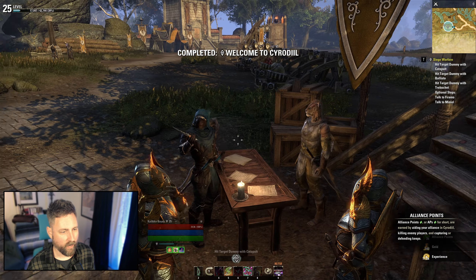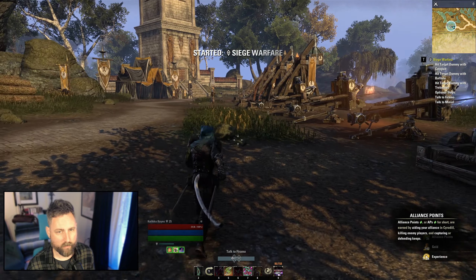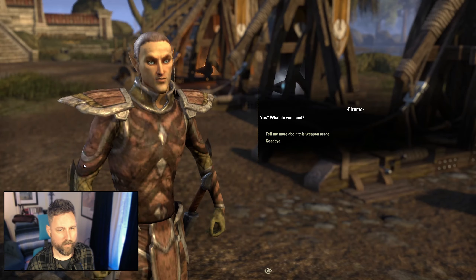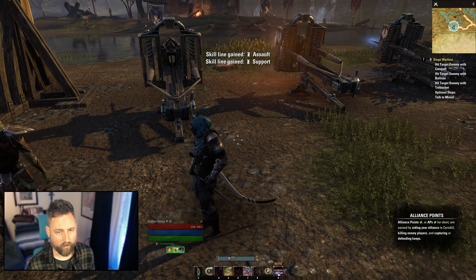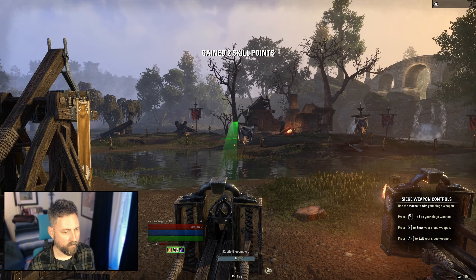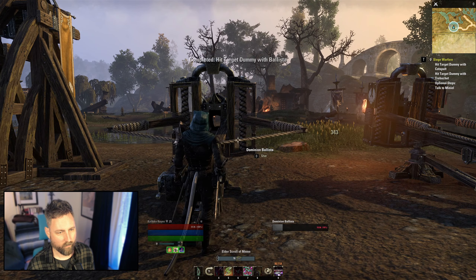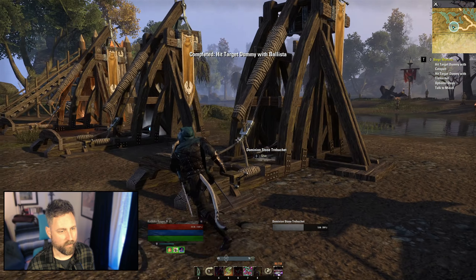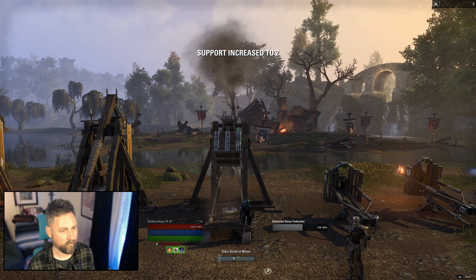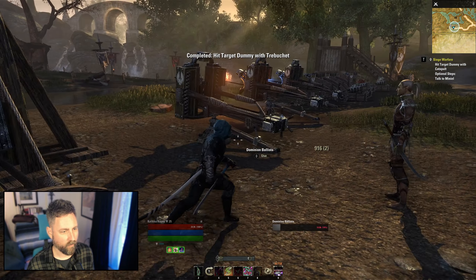We got our first AP there. The second part of the quest, I believe, is the one that teaches us how to use the siege weapons. So let's talk to this high elf right here — I'm just following my map. I need to use one of each of the siege weapons to try and hit targets. I did it with the ballista; now I need to do it with the trebuchet. You can see the support skill line leveled up, and Assault should have leveled up as well.